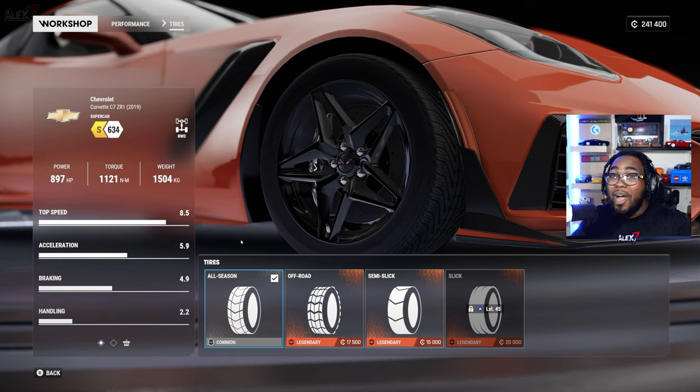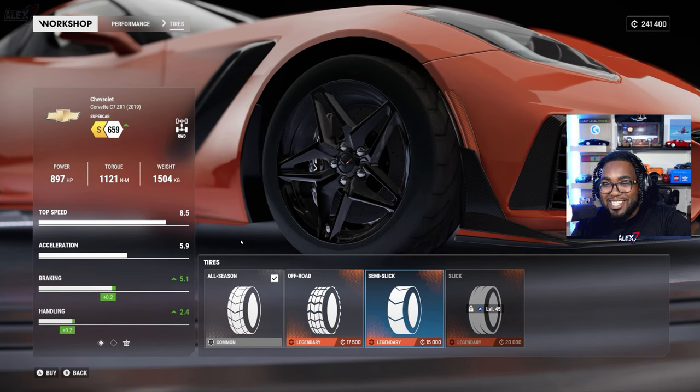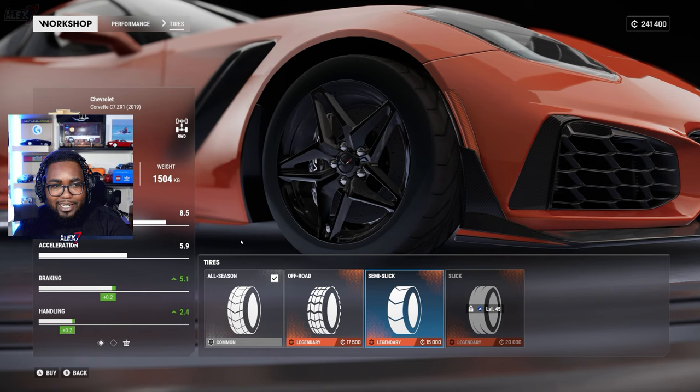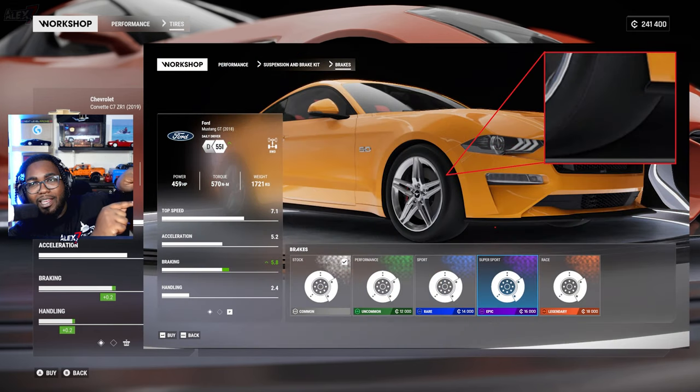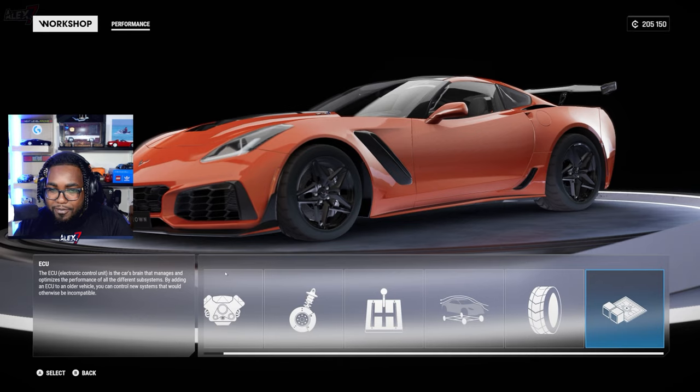Moving on to tires — for the first time, I don't know why any game hasn't done this yet, but when you change a tire the actual tire tread visually changes. You have all-season, off-road — these would look so meaty on a Ford Raptor — semi-slicks, and full slicks. I'll pop up a screenshot on the screen right now.